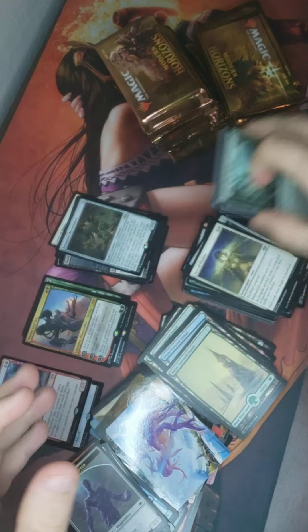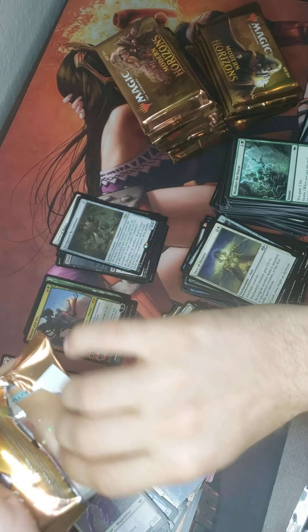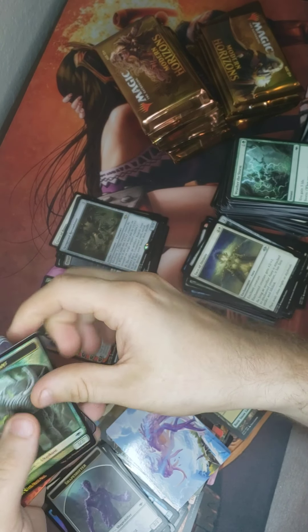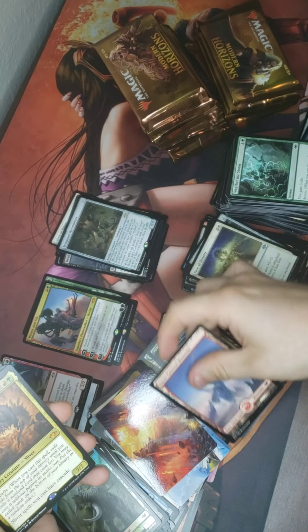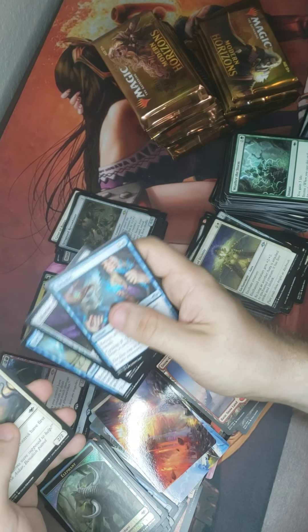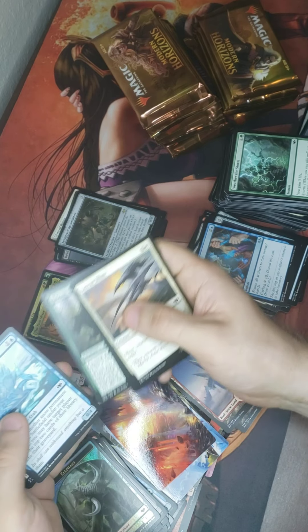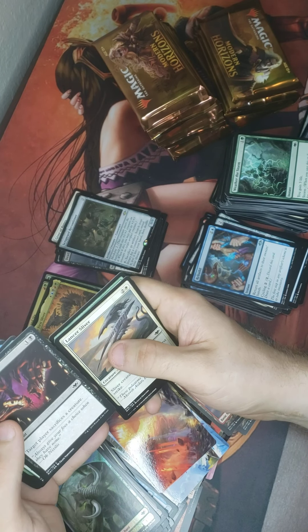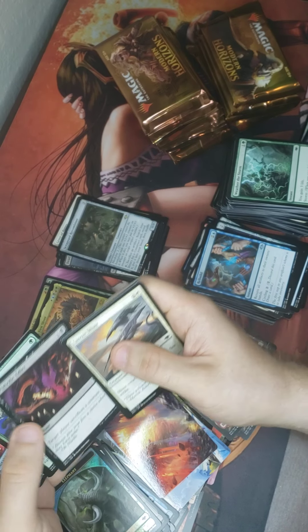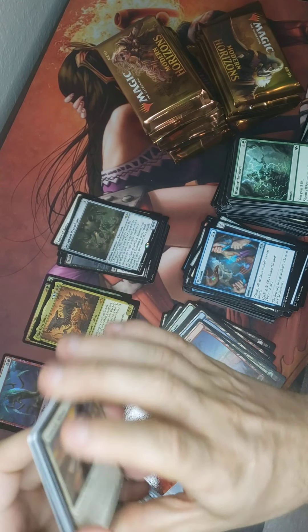We got ourselves a foil elephant and some more nice art. The first sliver! Good for a sliver deck — I might be building one. It's got Cascade. Diabolic Edict — or maybe it's Diabolic Intent. I don't know.